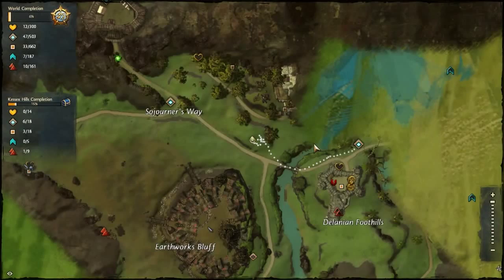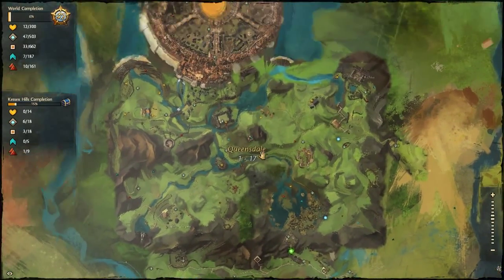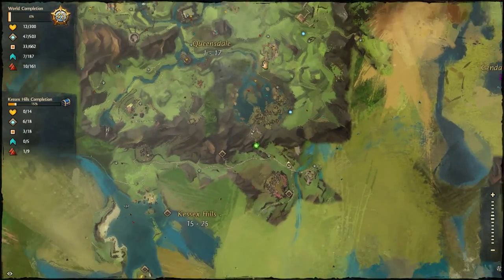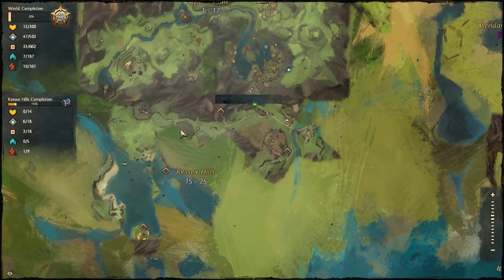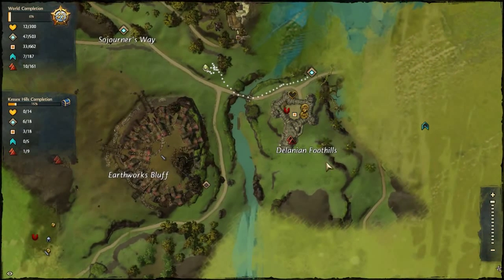So this is where I am at the moment. What you want to do is head south of Queensdale or Divinity's Reach, the human area. Head straight south to a place called Kazza's Hills — it's northwest of where you find the shark. There's another video on that. We are over here near the Lion's Foothills, Earthwards Bluff.